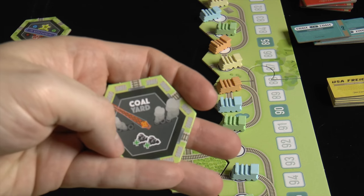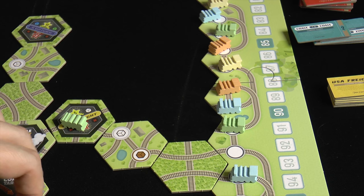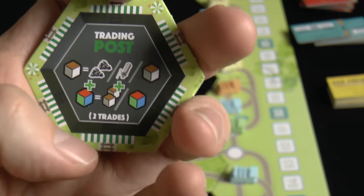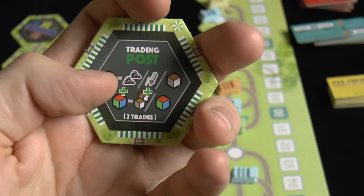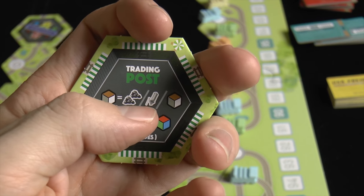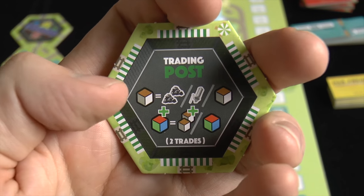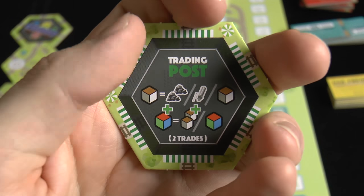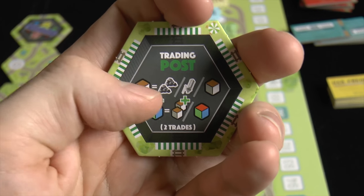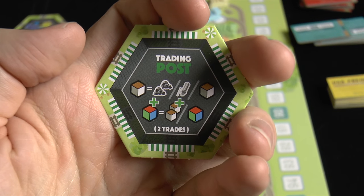If you land on the coal yard, you get two coal — a very key spot since coal powers the engines. There's also a trading post where you can do two trades. You can trade one basic resource for two coal, or one whistle and another resource. The basic resources are brown, gray, and white. Or you can use the rare resources — red, green, or blue — and trade one rare for two basics or a different rare resource that you're looking for.